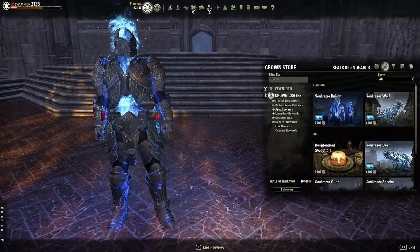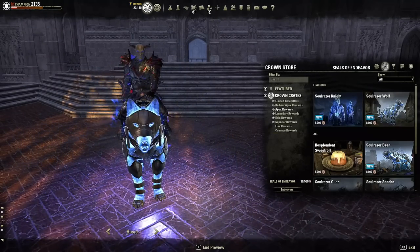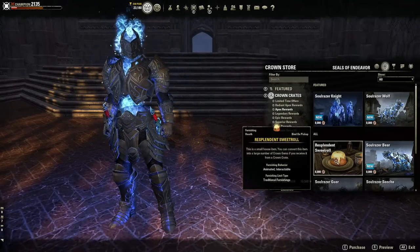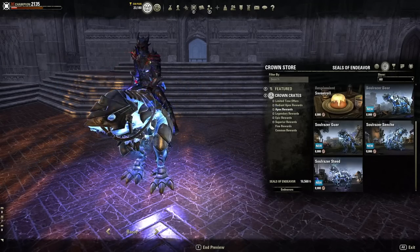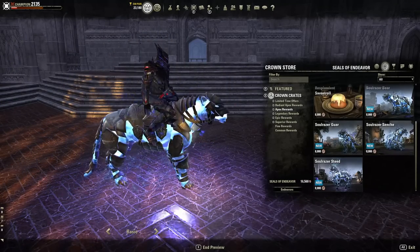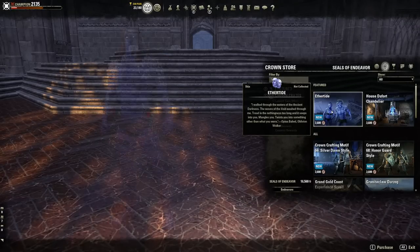Moving on to the Apex rewards. One of the coolest polymorphs ever — the Soul Razor Knight — you're going to see all the PvP sweats rocking this. That's 8,000 seals. We also have the Soul Razor Wolf, also 8,000 seals. Then there's a sweet roll, which I guess is important for housing, and a bear as well with a really cool glowing spirit effect. We've also got the same type of mounts in different varieties — the guar, the suncrest, and the steed. The price in the store for those Apex items is 400 gems each.